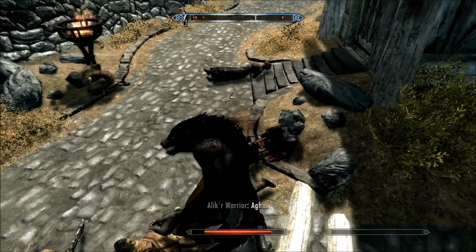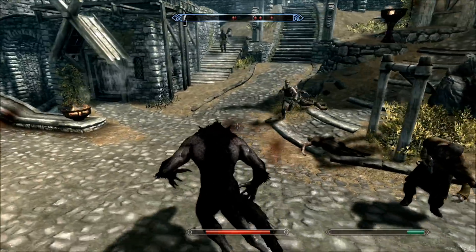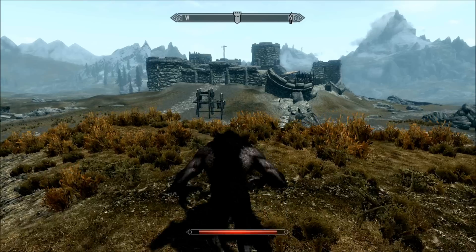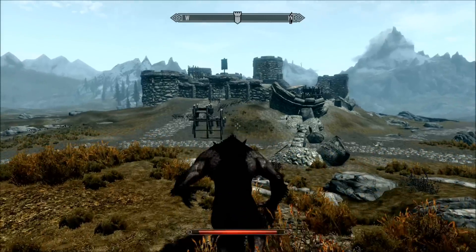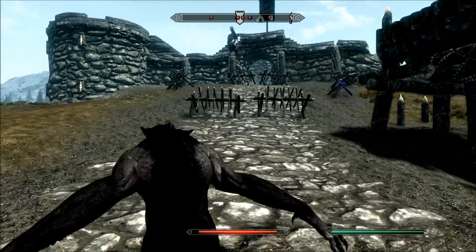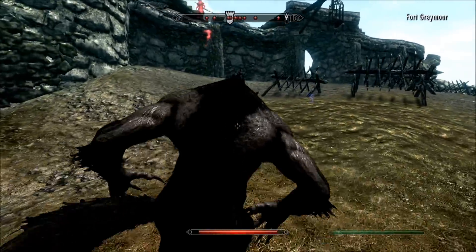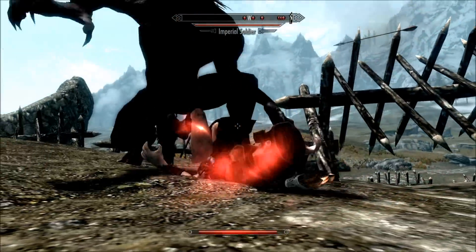Now I'm going to show off the Totem of the Hunt and show you how it improves combat awareness. The Totem of the Hunt is really cool because it turns your howl into a Detect Life spell. This fort has been taken over by Imperials — I'll show you how it works. You'll see the roar and there you go: red means they're in combat, blue means they're actively searching, and purple means they do not see you. Extremely useful as a werewolf if you want to plan your attacks.